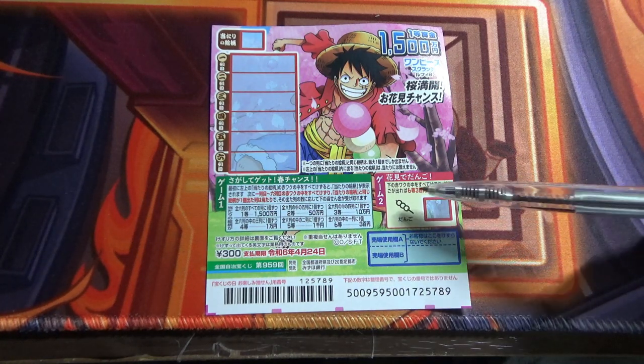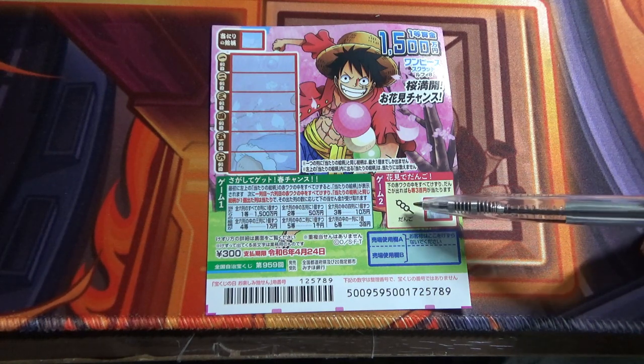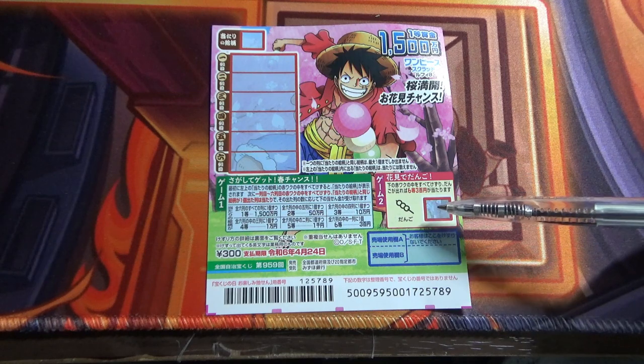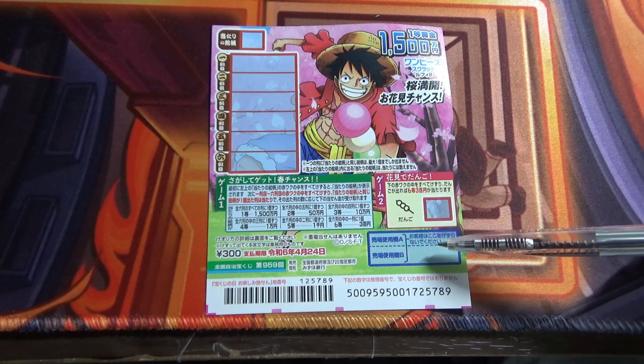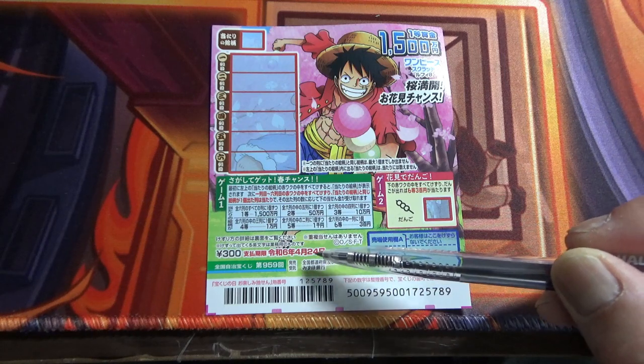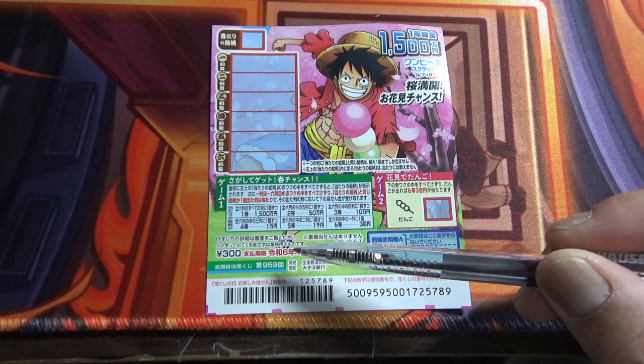Looking at game two, scratch this box. If you find this dango here — this exact picture — you win 300 yen. That is the sixth prize. Don't scratch here. You have until April 24th, Reiwa 6 — that is 2024 — to claim your prize.